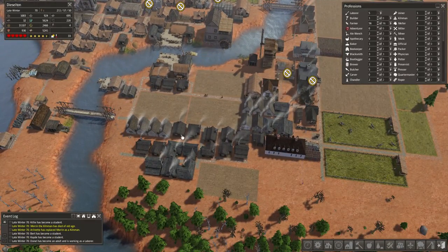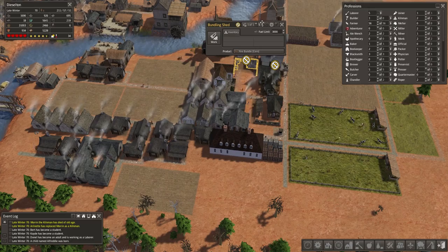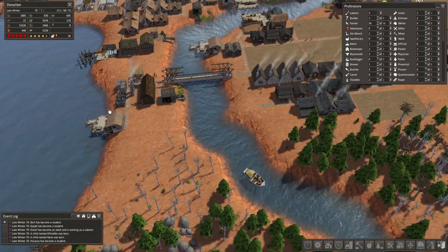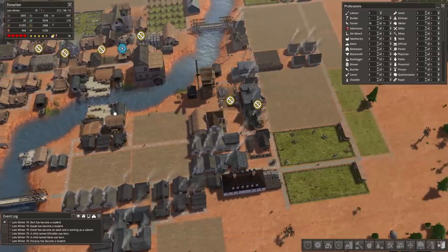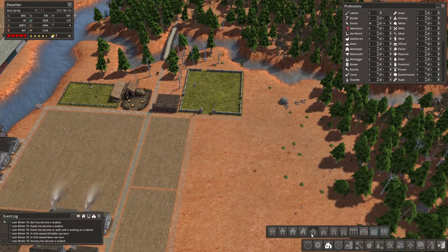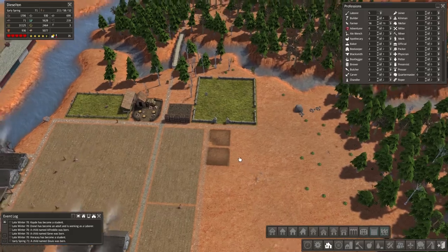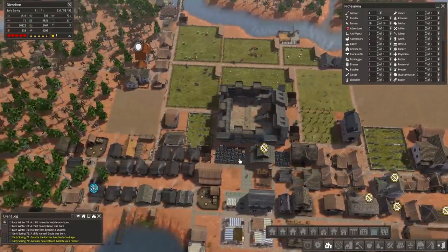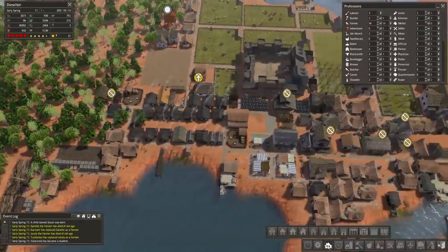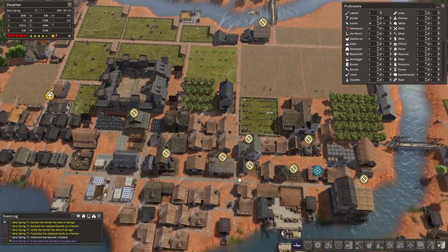For once everything is okay, other than the bundling shed situation. That bundler isn't going to be doing anything until the corn is ready. We have 31,000 food though — we are not going hungry. Let's build some more houses. We've got a lot of land, a lot of room to roam. Let's pop in some stone houses. Look at all those people dropping dead — make way.